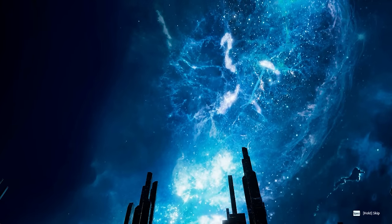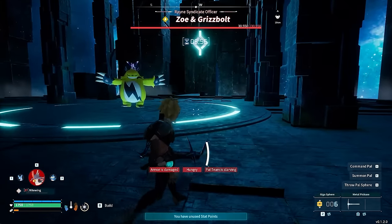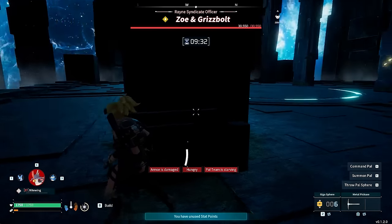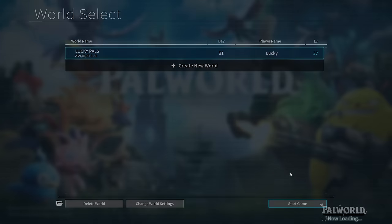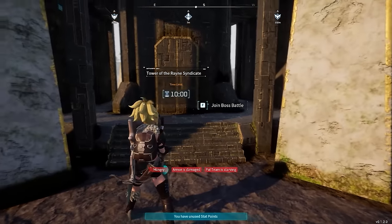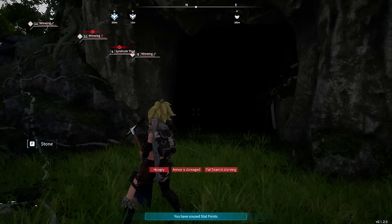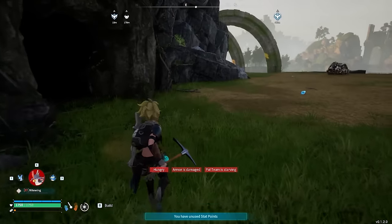This next tip is really handy: if you find yourself in a boss fight you're not going to win — all your pals are dying and you're about to leave your corpse and all your stuff there — just run to a safe spot and click return to title. When you start the game back up, it'll set you right outside the dungeon again. This works for dungeons too — if you're deep inside and can't find your way out or you're losing, open the menu, return to title, log back in, and you'll be set right outside the entrance.